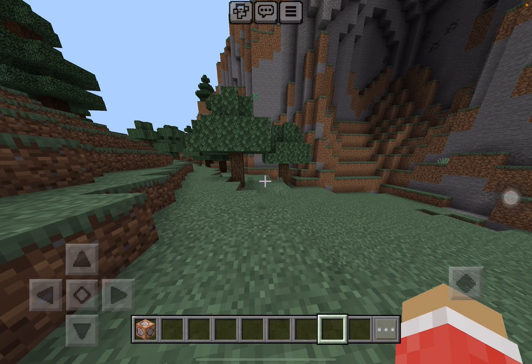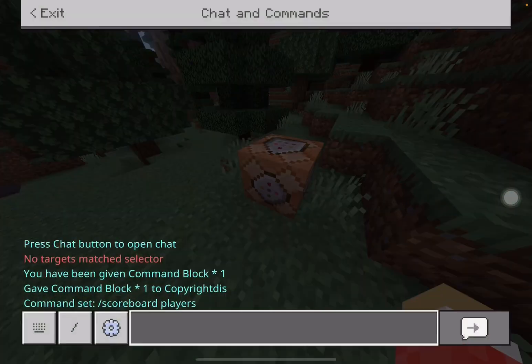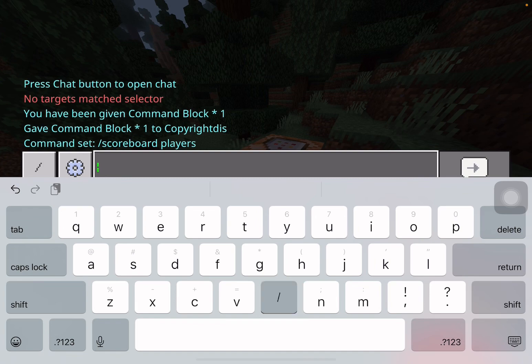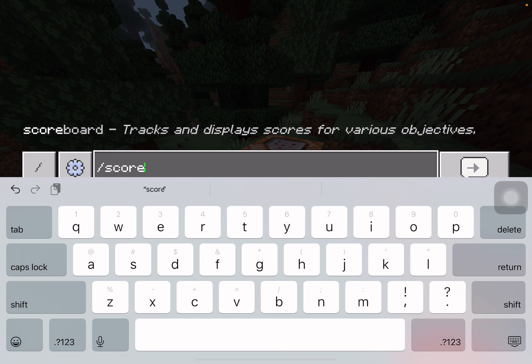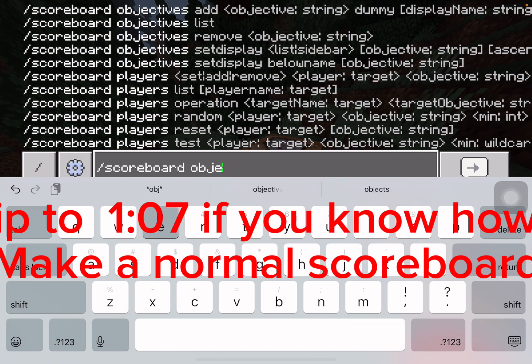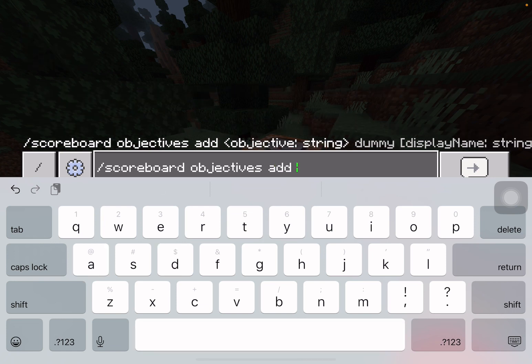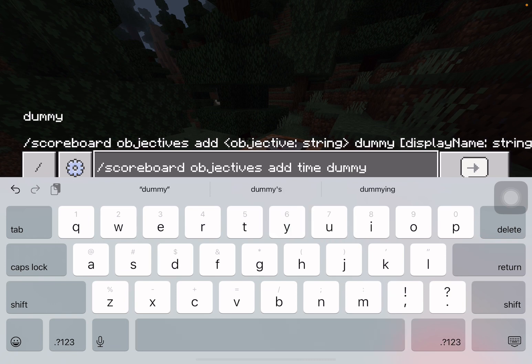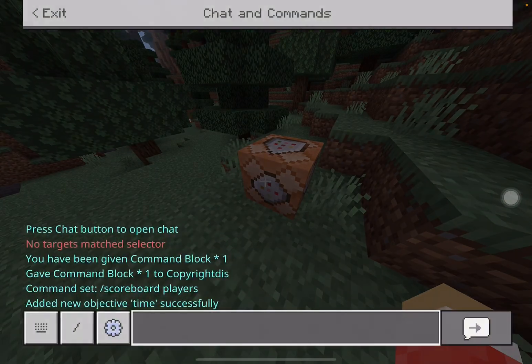So you want to make a time leaderboard in Minecraft. You've got to get a command block, of course. Then once you do that, you're going to type in slash scoreboard objectives add time — or anything you want to call it — and then put dummy. So now you've got that set up.